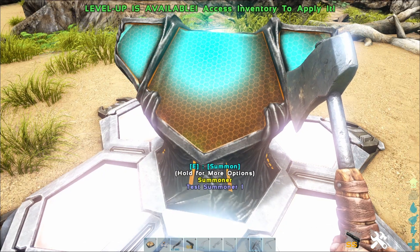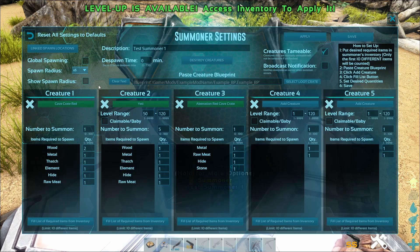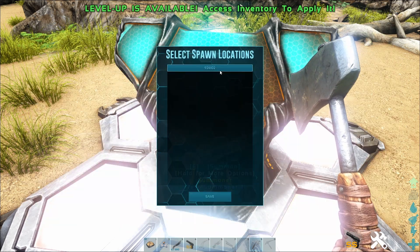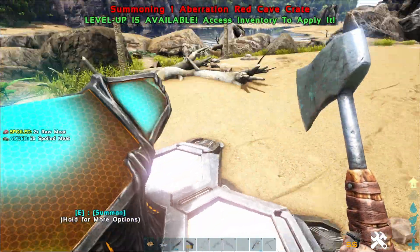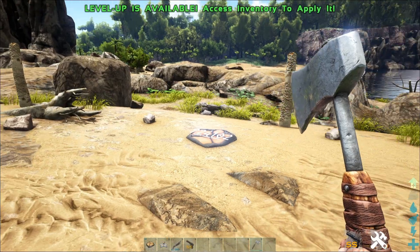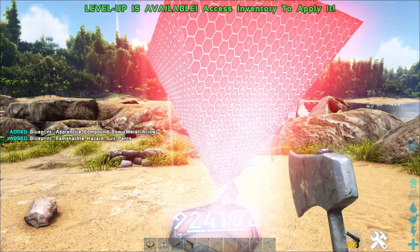Now if we come up here to summon, here are the requirements: one metal, one raw meat, one hide, and one stone — and then you summon and you get it. If you want to summon to a specific location, you have the linked spawn location option. Normally you'd see options for global or a specific radius. To link to a specific location, go to 'Linked Spawn Locations' and whatever you've placed down becomes highlighted. Select it, hit Apply and Save, then summon. If we come over here — there's our crate. We can access it, take the loot, and then it's gone.